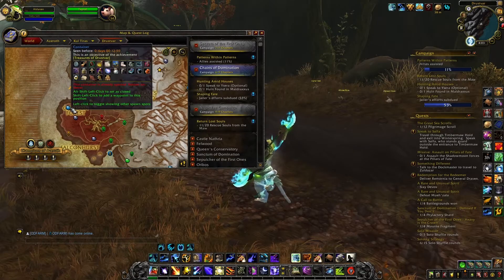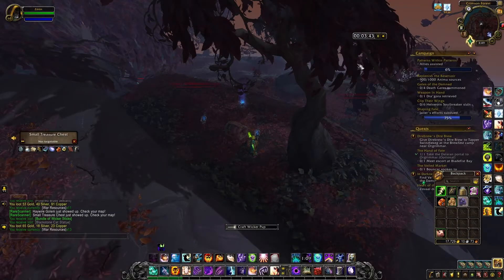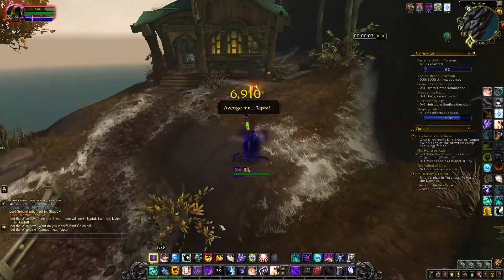Finally you will find the fourth and last container just here, and then with the four different green items you receive you just want to click on them and they will assemble into this second pet called the Wicker Pup.